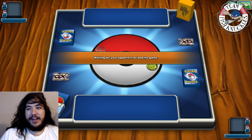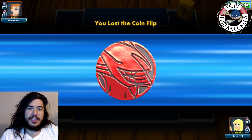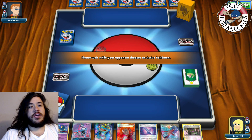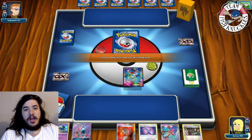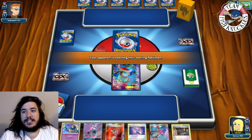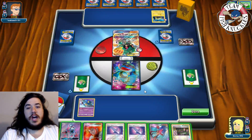Game one: we're playing against a Fighting deck but I think we're actually playing against Night March. Going first, with this hand if the opponent starts Joltik we can take a knockout turn one — use Skyla for Laser, put down Virbank and just take an immediate knockout. He puts down Marshadow and a Joltik.